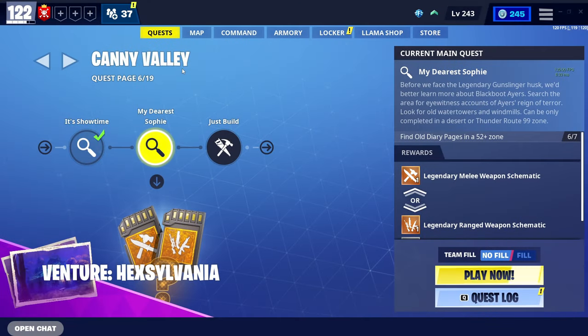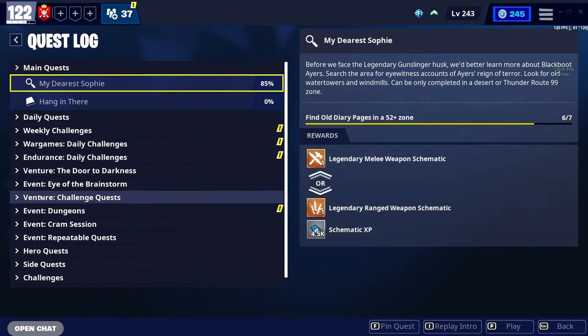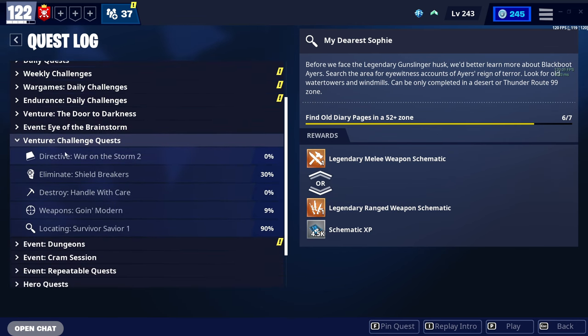Alright guys, I'm not going to keep you waiting any longer, so let's jump right into this. You want to head to your quests page, come to the quest log down at the bottom right, click on Venture Challenge Quests, drop it down. As you can see here, I've got a few quests: the Directive Quest, the Eliminate, Destroy, Weapons, and Locating.